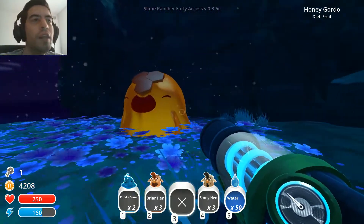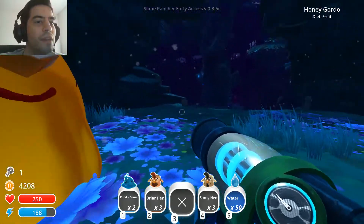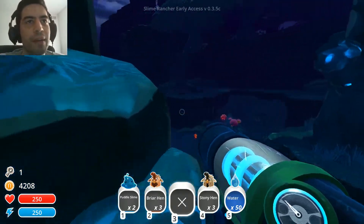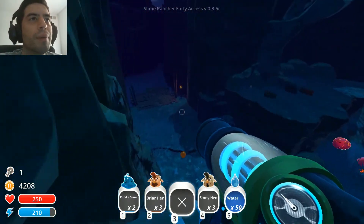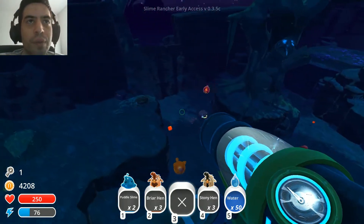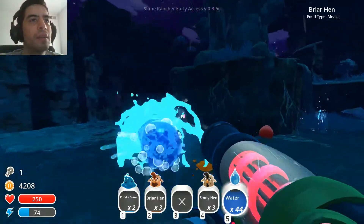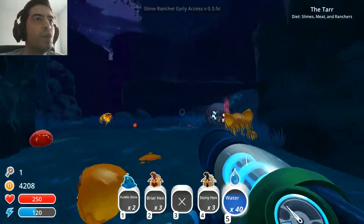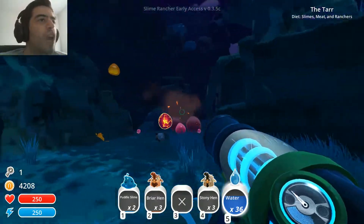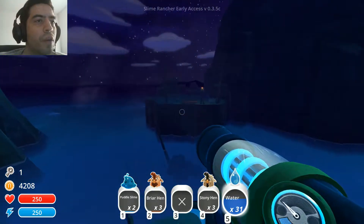Oh look, a Honey Gordo! This guy's new — I haven't seen him before. I'm going to be remembering this guy. I need to come back to him after I actually find a Hunter Slime again. Hopefully I can actually capture one and then give him a lot of fruit. But I probably won't remember the way back here. And the Tars just have to ruin everything — it's like their job, to ruin whatever good time we're having.